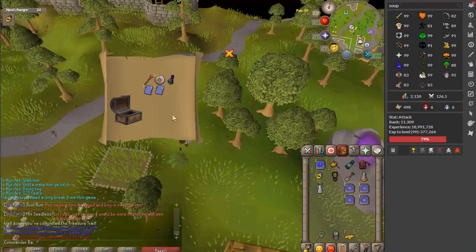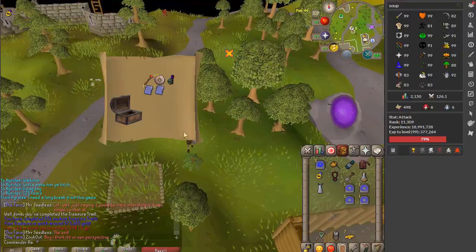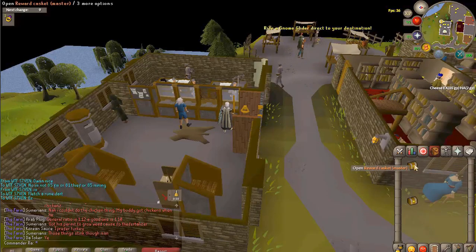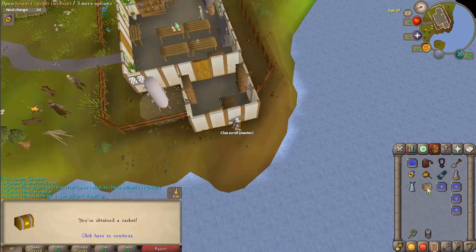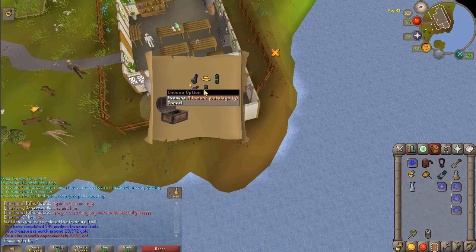Medium clue number 551. Arma page 4 and a master clue — sweet! We got both master and medium caskets. Here's the CCK and my third crier coat! Animated Flight Legs G and T, and an Animated Boater — cool!